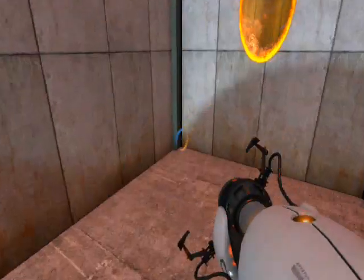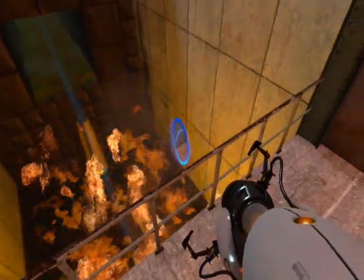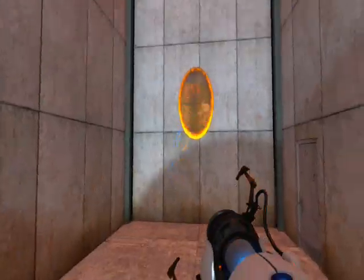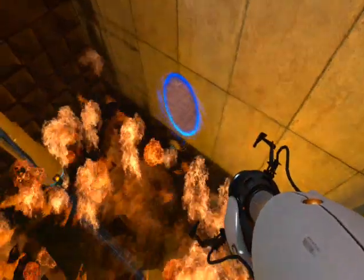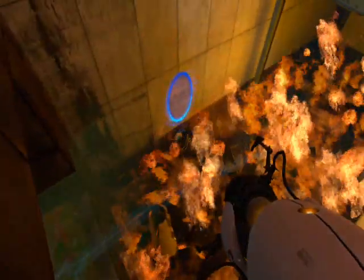Try not to burn yourself. Another way, of course, is once you arrive here, just place a portal down there and conveniently scoop up the radio - but don't die. So just scoop up your radio from right there in the corner of the fire pit. You know where it is - it's in the corner of the fire pit.